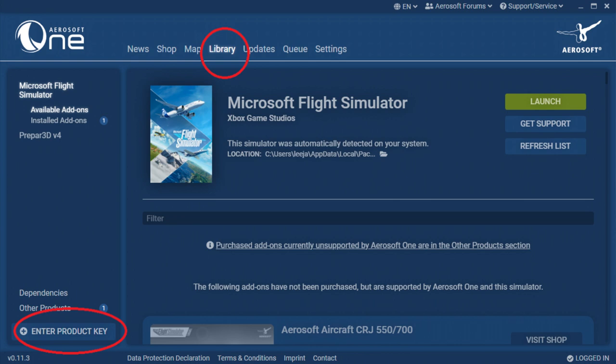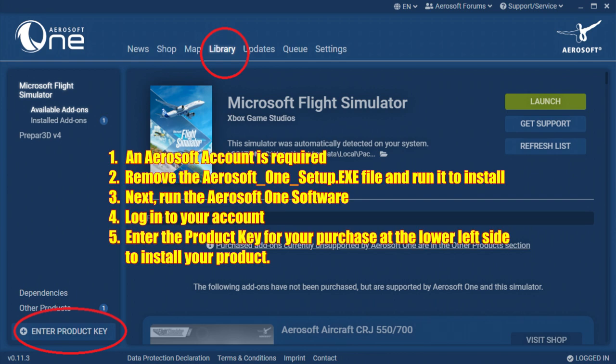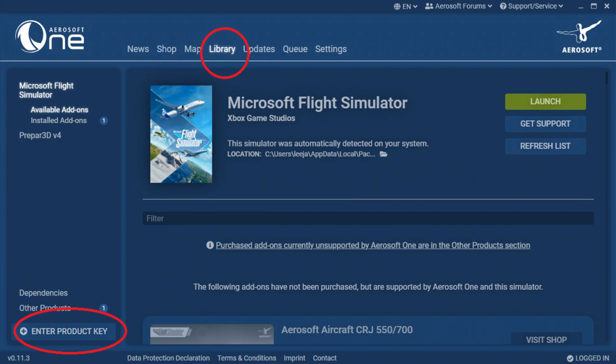In my case I purchased it from SimMarket, downloaded the zip file and the PDF document that told me all about what to do. You run the executable in the zip file to install Airsoft 1 on your computer — you can install it pretty much anywhere, you don't have to install it into C. Once you've installed it, make sure you take a copy of the serial key, because there's an option in the Airsoft 1 software to install by serial. The moment you put the serial in, it recognises what you bought and allows you to install it and choose where to go.